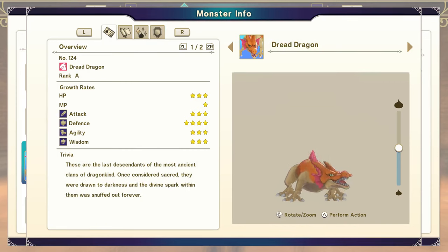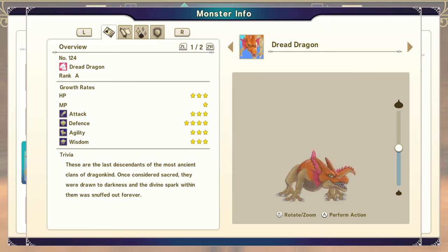A Green Dragon combined with a Golem will give you a Dread Dragon — rank A, by the way, and very important for the synthesis. You then need to combine the Dragon Lord with a Dread Dragon to get the True Dragon Lord. This is an S rank monster, but remember, we're going to X rank.